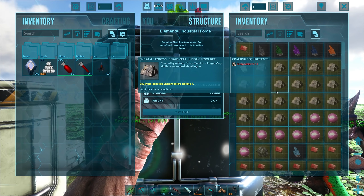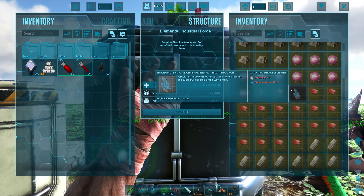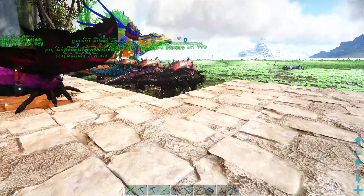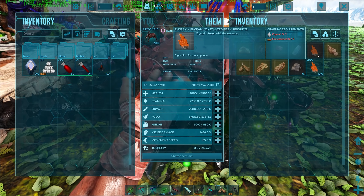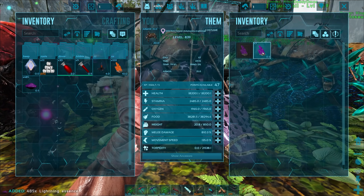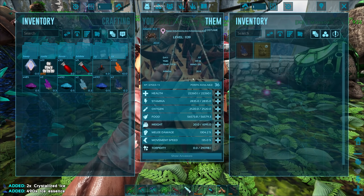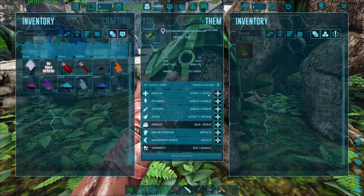This costs one crystal and then five of any essence, and it will make anything we need — that is pretty sick. Let's see if that's the same recipe as the other ones... yeah, same exact recipe. That means we don't actually have to tame up all these dudes — oh that is glorious, that's gonna save us a lot of time! Oh, I ran out of crystals.